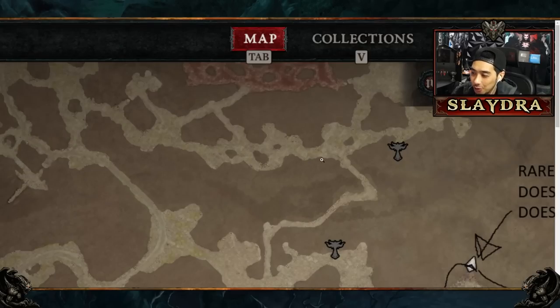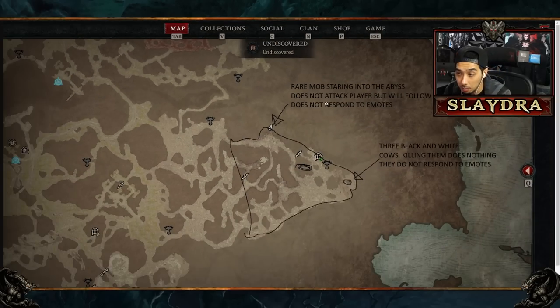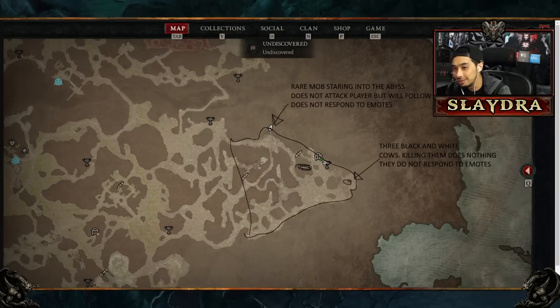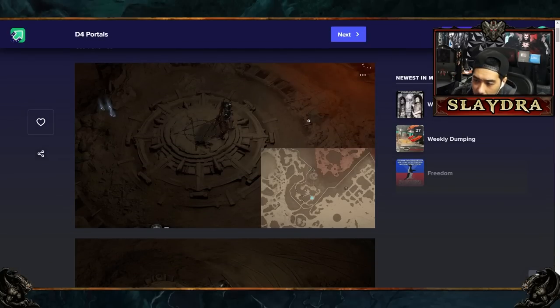There's a rare mob called 'Staring into the Abyss' that doesn't attack players but will follow you. The theory is you have to bring these monsters to a certain area — maybe to the cows — then slay the monsters but not the cows. Some secrets in video games can take years to find. For example, in Diablo 1 there are references to Natalie Portman in the loading screen, and to Aerosmith in the Hellfire expansion.